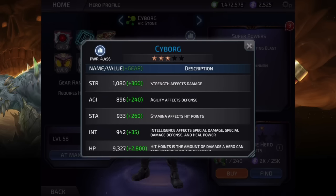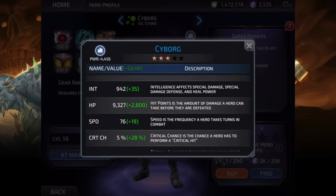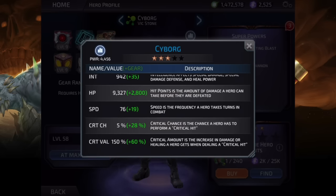Next he has an average stamina at 933. He's a rank 3 legendary character at level 58, so 933 is kind of on the average side of stamina. His hit points are at 9,327, which comparing him to my Batman Caped Crusader — who is a level 50, non-legendary character with 10,000 hit points — makes this a little bit on the low side in my opinion. His speed is 76, which means he's not slow and not fast either; he's about average for speed, and his speed up buffs help him even more when he gets going.